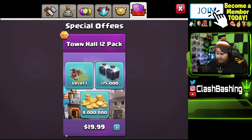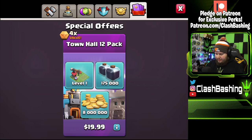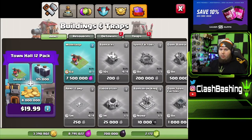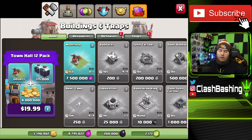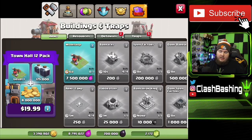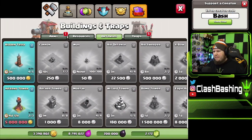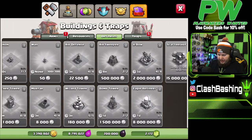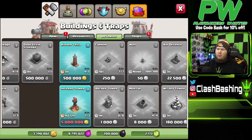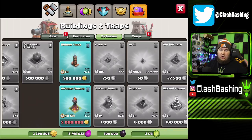We are gonna get a few new buildings. There's always that Town Hall 12 pack but I'm not really gonna worry about buying that. We're gonna get the Workshop — its priority depends on whether you're in a clan that already has sieges. I'm not sweating it right away. We do have a new hidden tesla, new traps we'll want to buy right away, and an Inferno Tower. War weight is going to be heavy anyway as you upgrade at TH12.